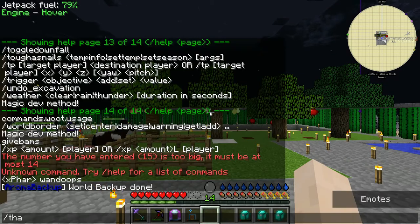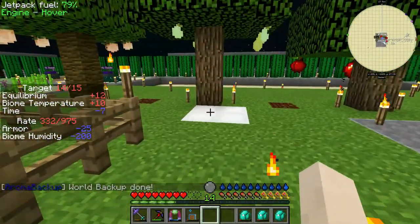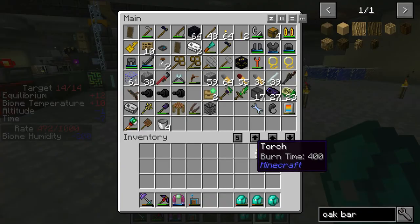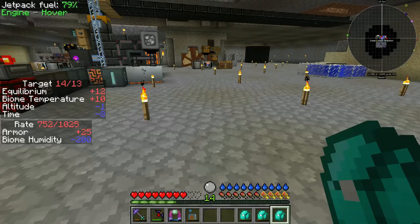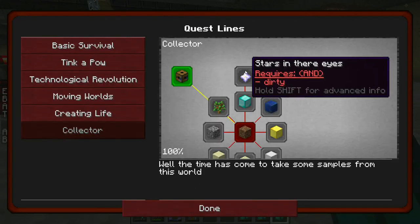Hello everyone, Excedra here, bringing you episode 39 of Forever Stranded, a modpack by Gaming with Sheridan. So in the last episode, we finally killed our two Withers and we crafted a Mob Prism in which we copied the Wither Mob pattern. Which means that once we get into Woot and we build a tier 4 Woot Altar, we'll be able to get Nether Star plenty. And that's mandatory because we want to complete the Collector Quest, Stars in Their Eyes.